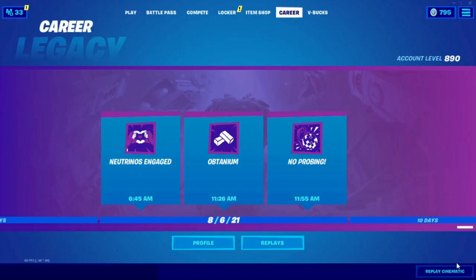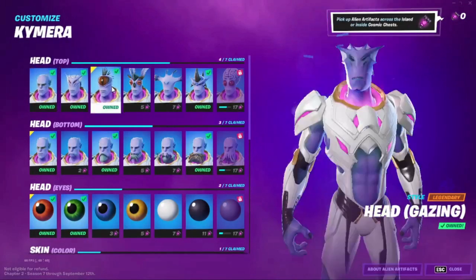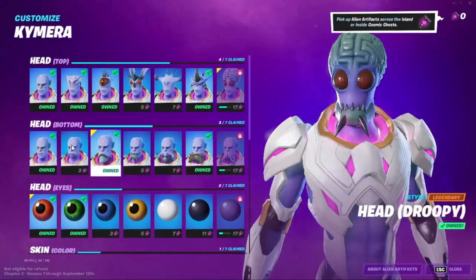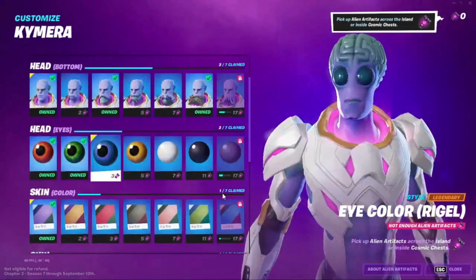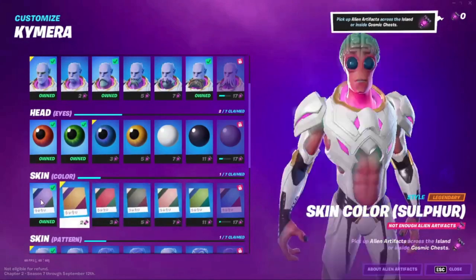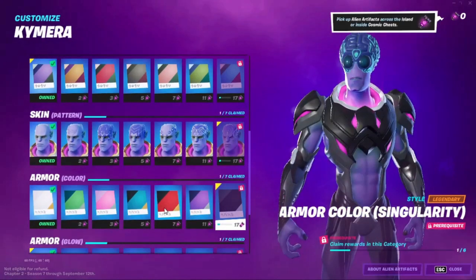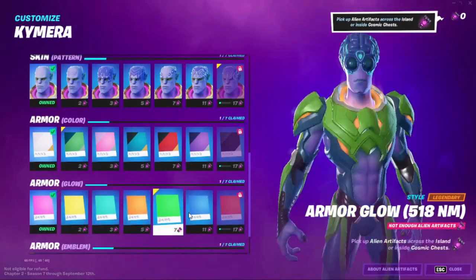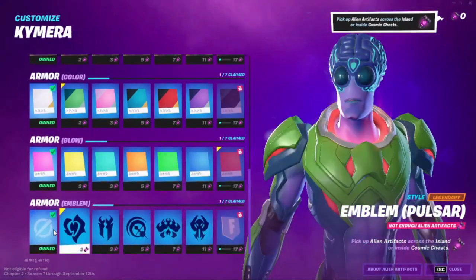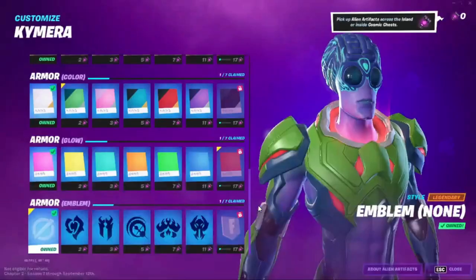After that, go back into Battle Pass and go into Customize Chimera. Click on everything in there. Then go into About Alien Artifacts and click Got It. Back out.